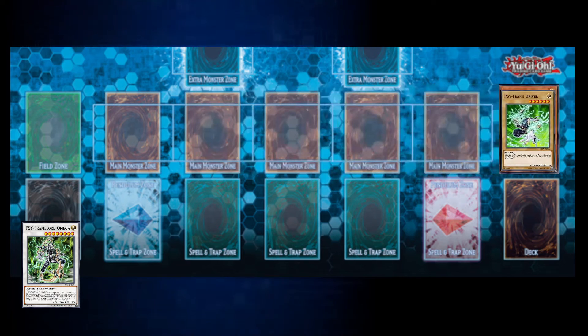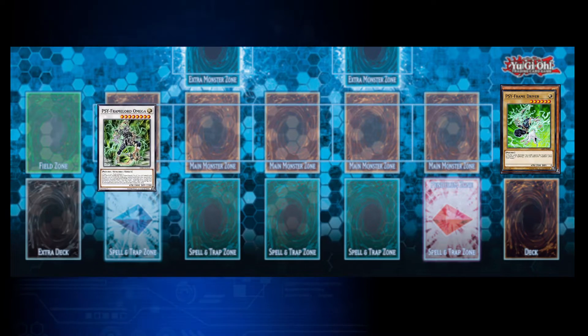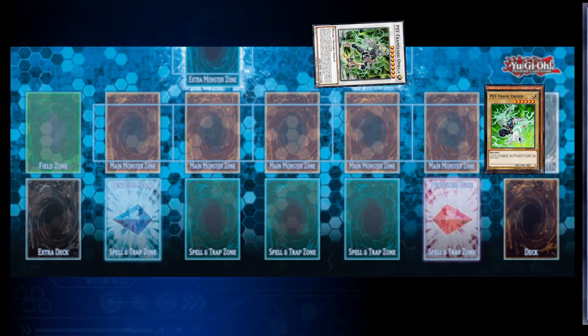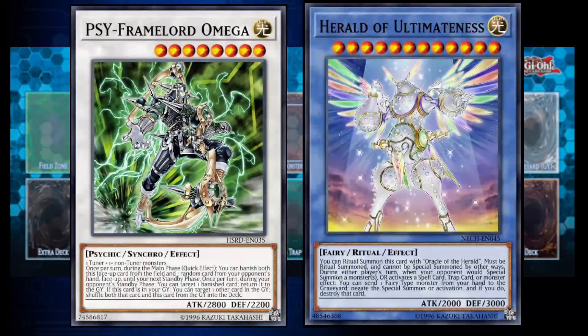You'll send the synchro materials to the graveyard and then special summon the synchro monster into any main monster zone or extra monster zone in either face-up attack or defense position. Unlike Xyz and Link monsters, synchro monsters also have levels, just like regular effect monsters, normal monsters, and ritual monsters.